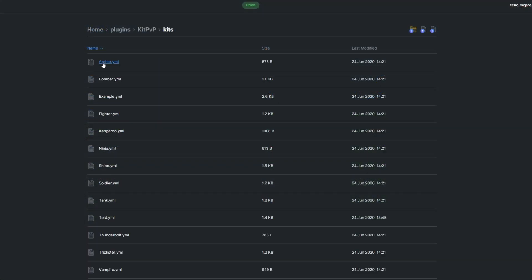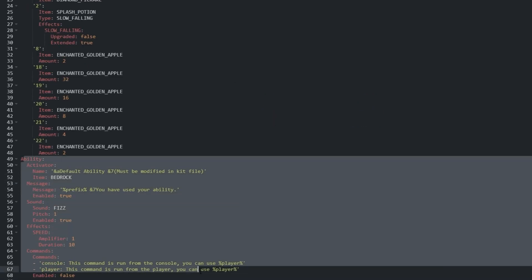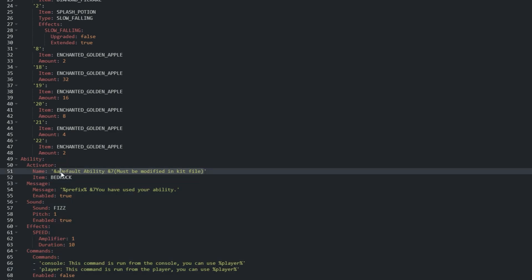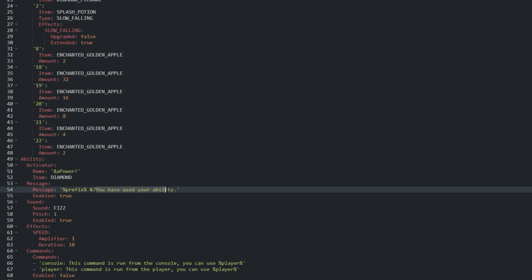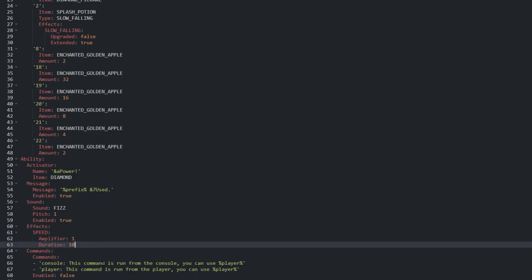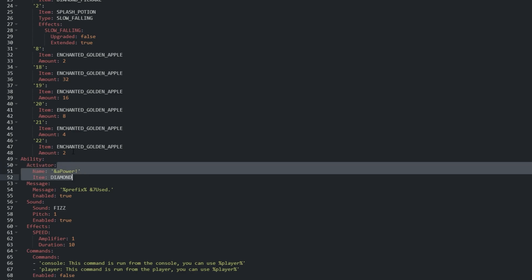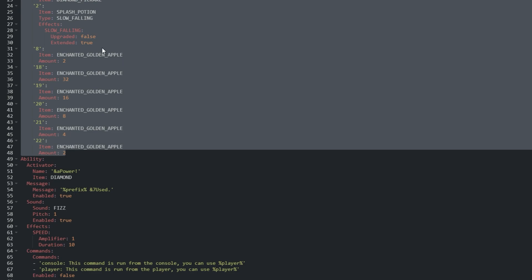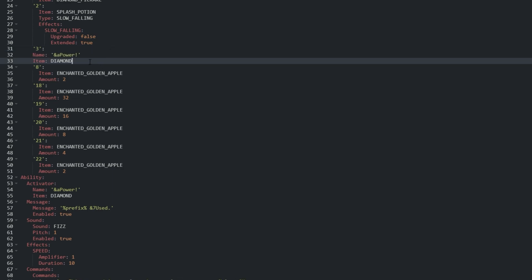Opening the kits folder, then opening the YML file named after our kit, so test.yml. Under the ability section, we can change the item and name for the item that triggers our ability. Having a unique item for each ability would be useful and easy for players to remember. We can set a message in chat when the ability is used and even set up a sound to play. Then we can set an effect or multiple effects that the player will get when they use the kit. Then you can set commands at the bottom — these can be run from the player or from the console targeting the player. In order for a player to use the ability, they need the item in their inventory first. Under Activator, copy the item and name line. Then under Inventory, we'll add the item in another slot and paste in what we copied. The name and item have to be the exact same for the ability to activate.